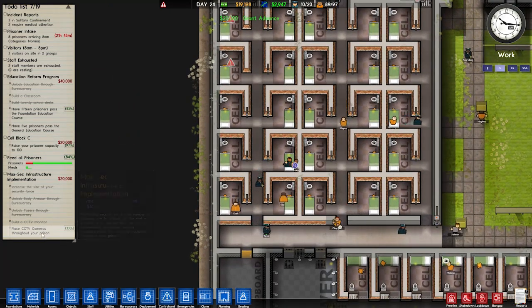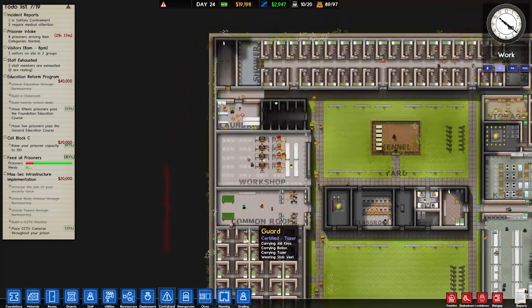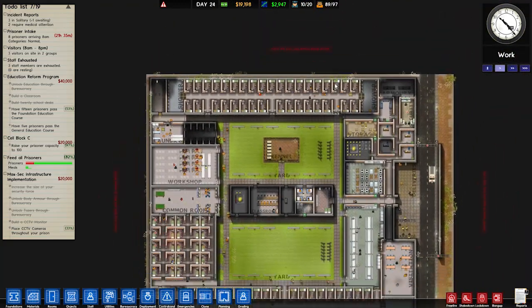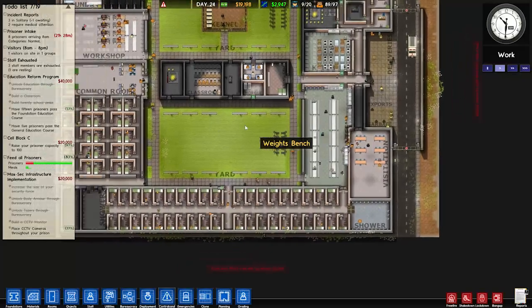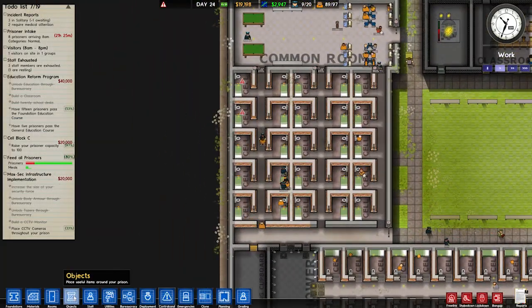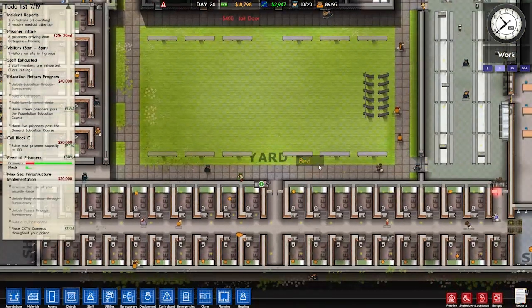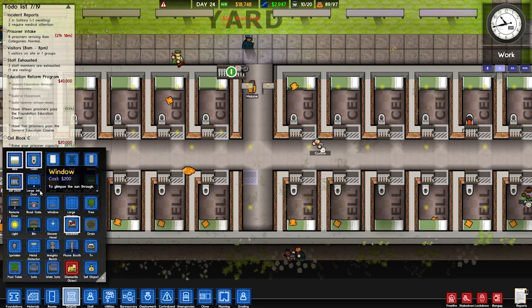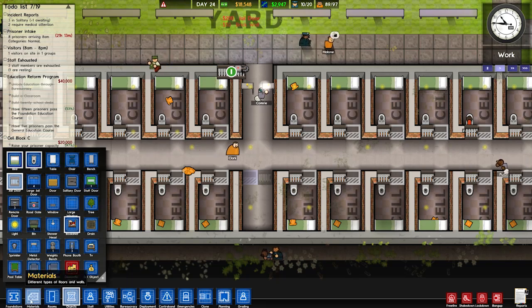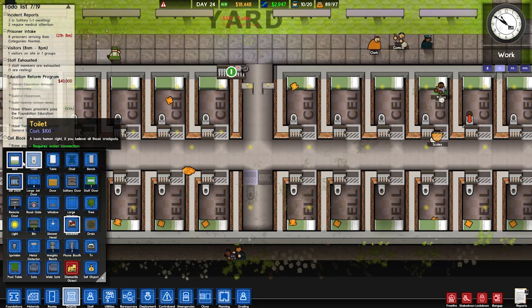Alright, we just need to place CCTV cameras throughout the prison — I just need more cameras. I want to build a separate max sec location. I think we'll go down because it will be closer to the canteen that way. If we buy that plot there, that could be useful. But before that, let's finish off the cells so we can get the money for all 100 cells. That will get us up to $99 — and we'll turn this into a cell over here as well. I probably shouldn't have placed the door first, I should have placed the items first.